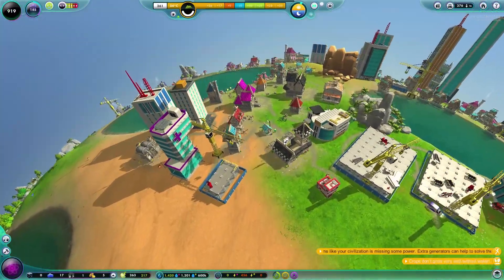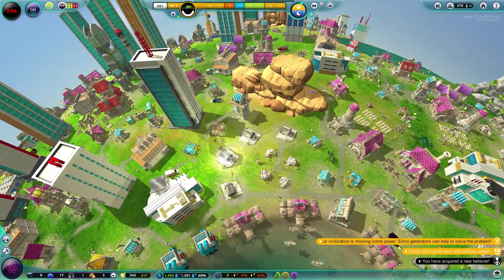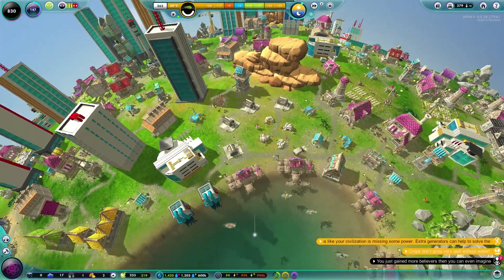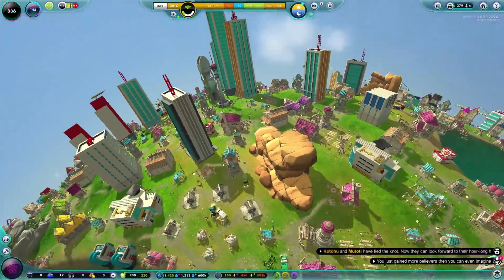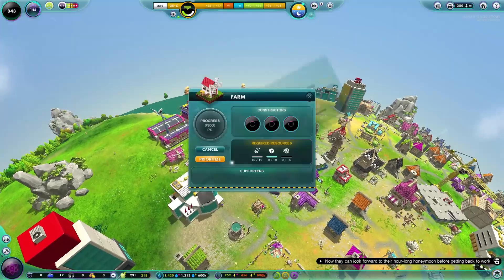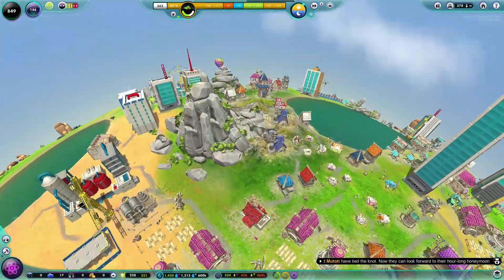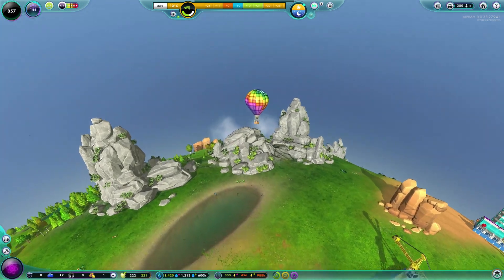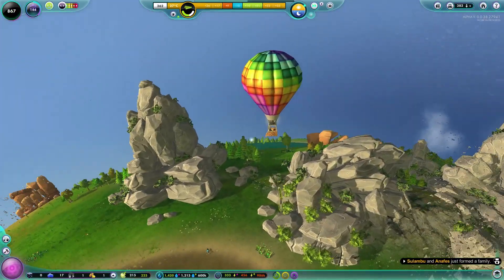We've run out of power — wait there, hot air balloon. Let me just jolt the batteries back up. There we go, marvellous. Crops don't grow well without water, apparently, but we do have enough water provisioned. Our nugget population has come down to about 380, which is not as much as I'd like. I'd like it increasing rather than decreasing. The police stations are still not in and everything is going very, very slowly. The balloon is heading over the mountains — having a splendid journey!